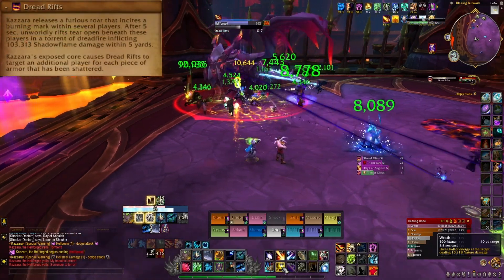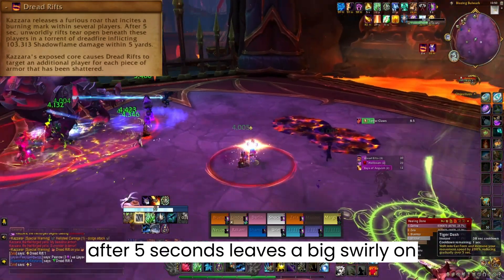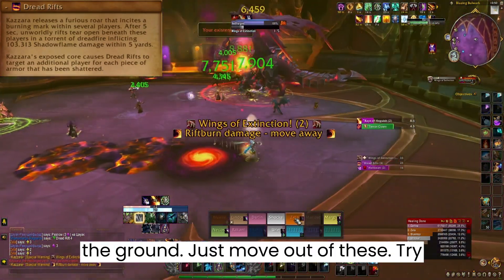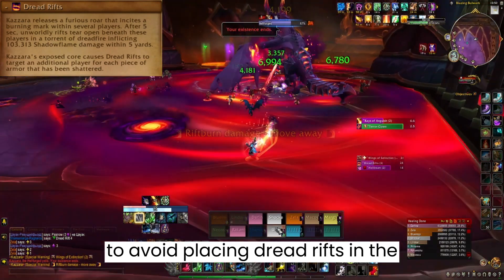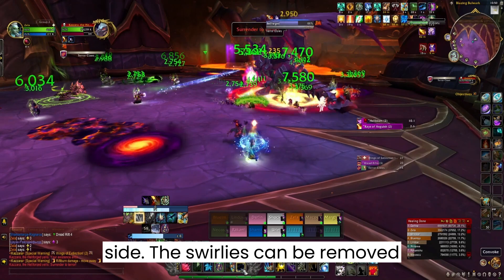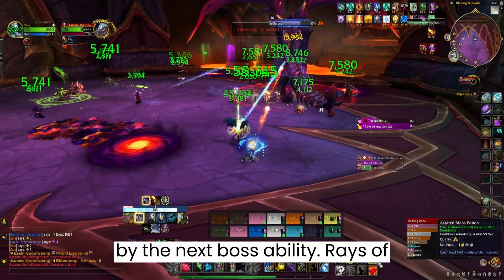Dreadrifts puts marks on a few random players, which after 5 seconds leaves a big swirly on the ground. Just move out of these. Try to avoid placing Dreadrifts in the melee area, but not too far off to the side. These swirlies can be removed by the next boss ability.